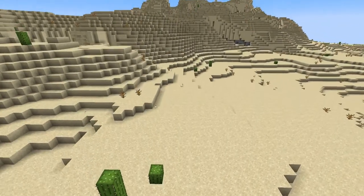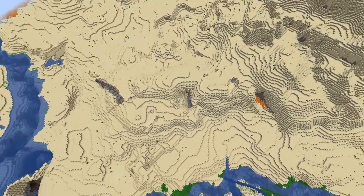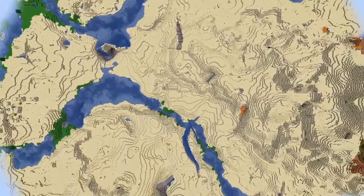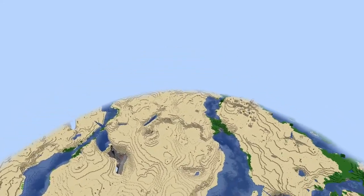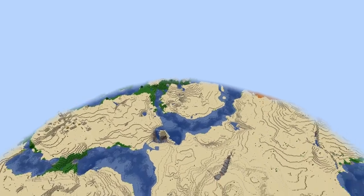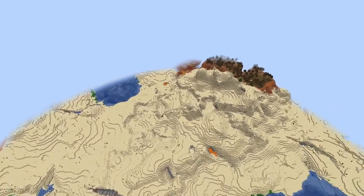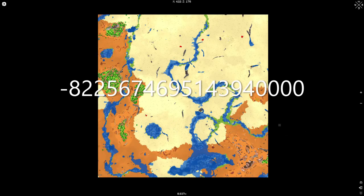More desert, mesa in the background, water, death hole — nice. Village — I see you. They are hard to spot in this but there's obviously a village center up top. There's something else there — mesa hint, even more mesa, savannah. Not too shabby but that's a big desert — that's gonna be a nope. I only saw one village though.